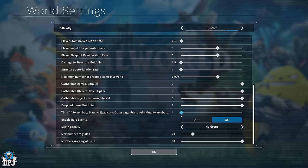Time to incubate eggs — I'm putting this back to 1 because I like the suspense. At zero, eggs incubate instantly the moment you place them. At 1, it takes around five to ten minutes depending on egg size, which I prefer. Raid events — I actually enjoy base raids. It's free loot at the end of the day. Keep it on if you enjoy them; turn it off if you don't.